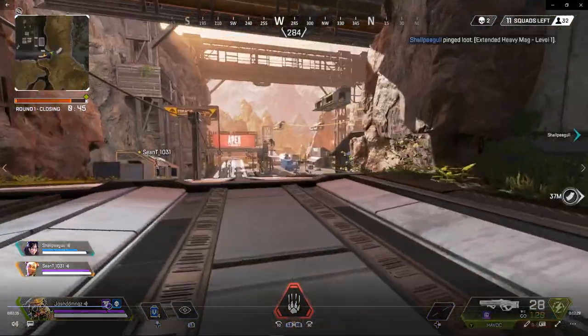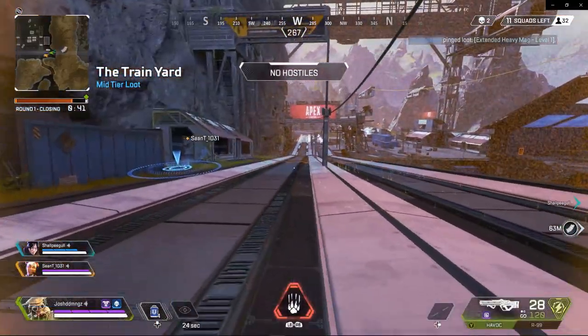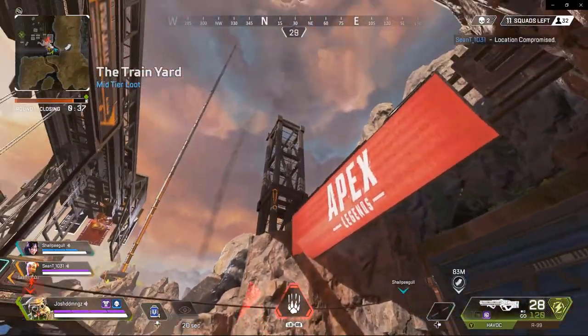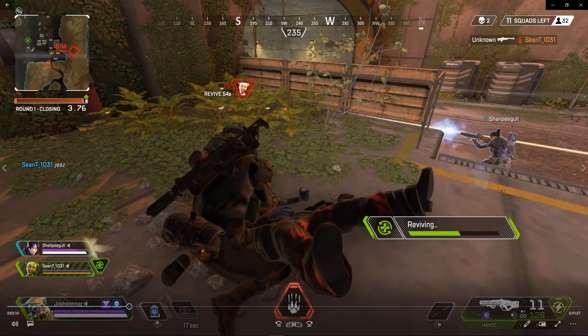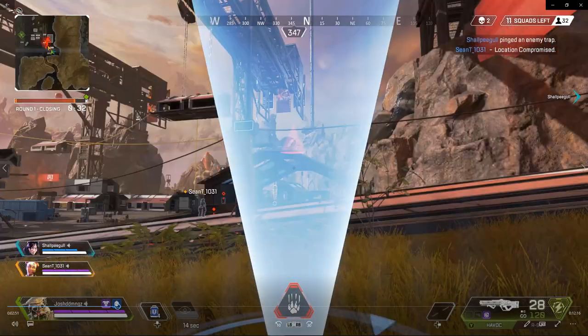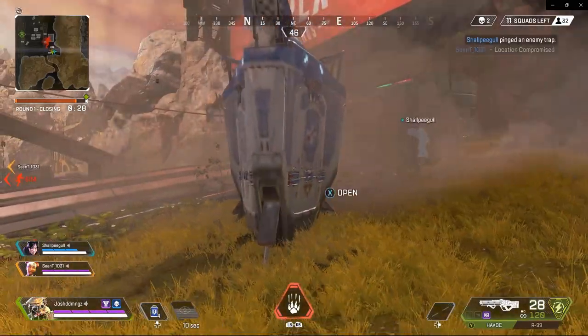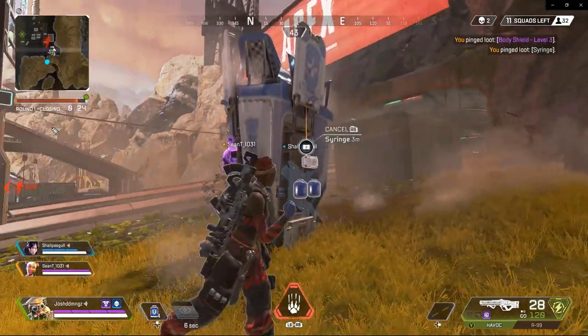I'm rocking the R99 and the Hemlock in this game. Right now we encounter a team in the underground tunnel. If you look at my map, there is a squad right where my dot is at.